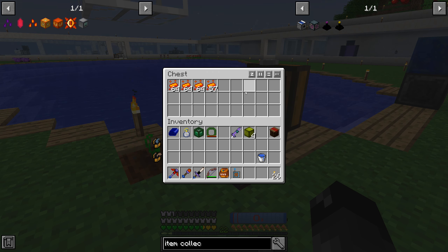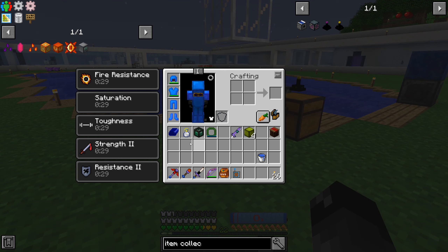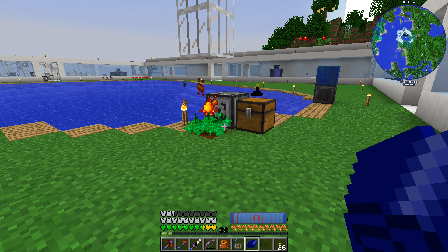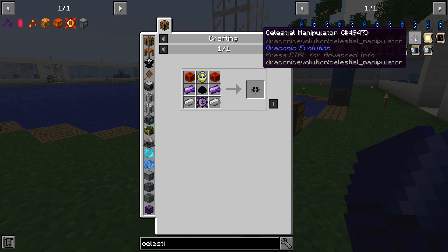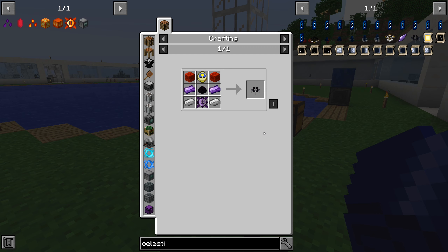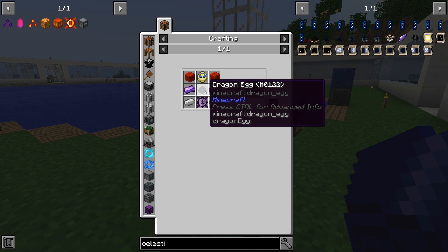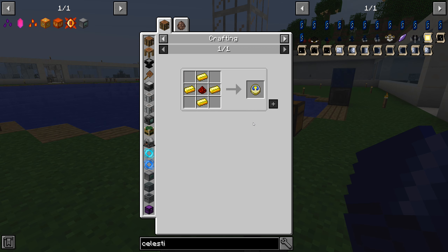This only works during the daytime - you can see it has slowed down significantly because we are approaching nighttime. If we were to sleep and reset it back to day, this thing is going to go like crazy once again. So I think it's about time we invest in something like a Celestial Manipulator. This is a Draconic Evolution item - it allows us to either change the time to day or change the weather to clear. Both functions I want, but you can only set these things to be automatic for one of those two options, so we're going to want two of these Celestial Manipulators.